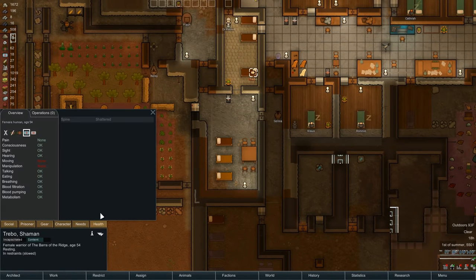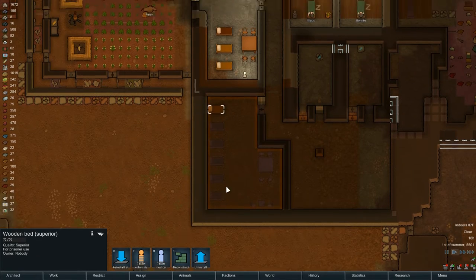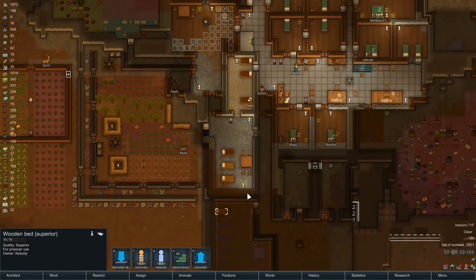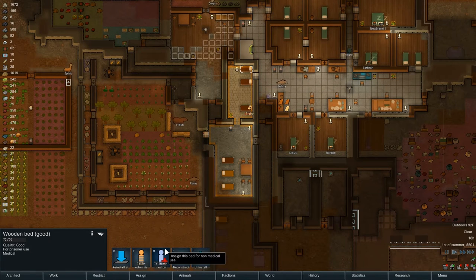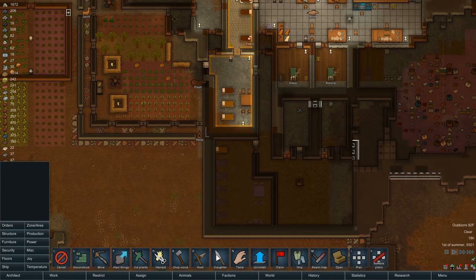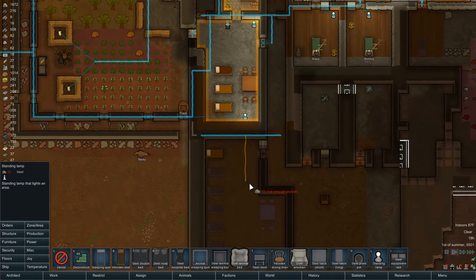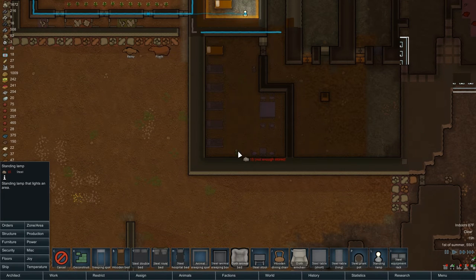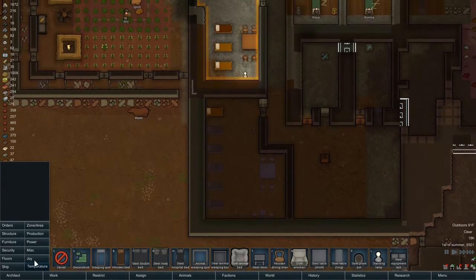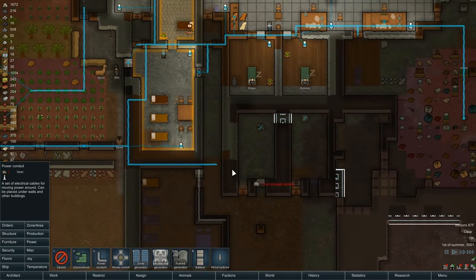Set to medical - does Tribo have an active disease? It's not considered an active disease, so not medical. All right, that is now the prison. It'll be nice to get some lights in there first. Furniture - standing lamp, let's go there and there. Let's run power through here to there - that should do enough.